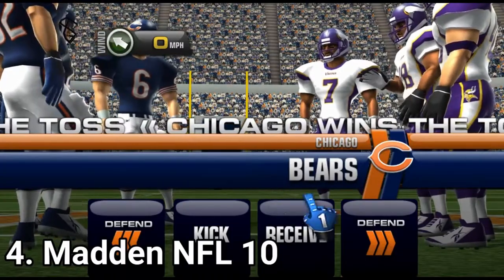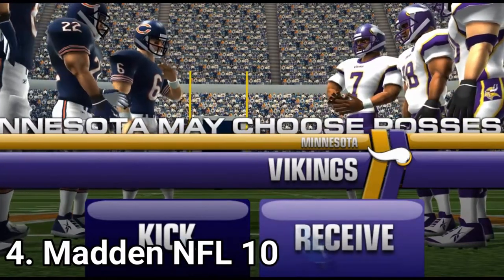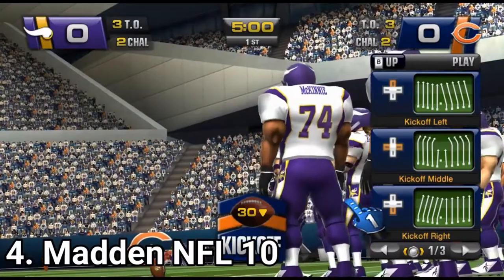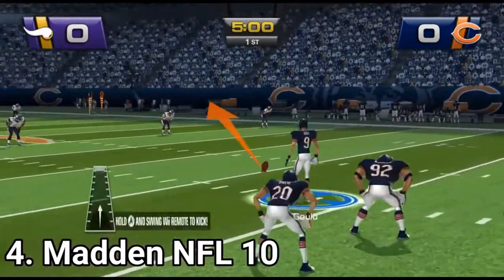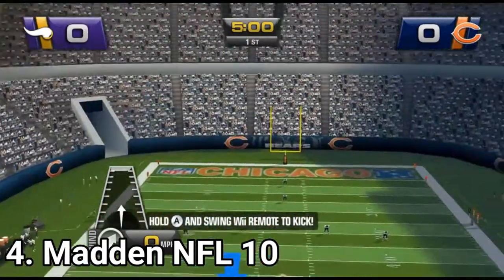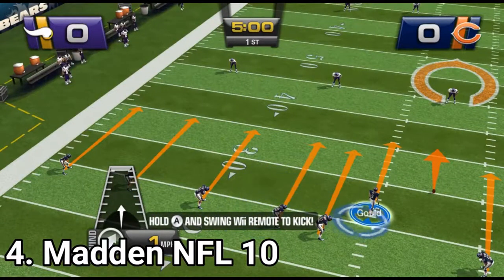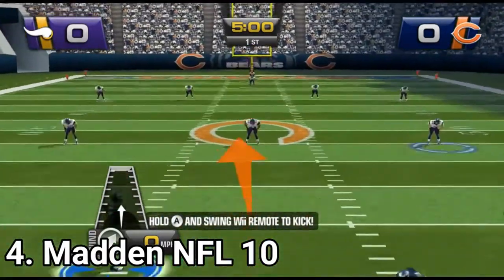Madden NFL 2010 strays away even further from the realistic look and has these weird Android game-like character models. The game was focused to be easier to pick up by anyone, making it more accessible. The momentum system from NFL 2009 is gone, and the game seems focused more on online than single player. But in single player, you get the showdown mode, which is a new mode where you can select from different ways to play.